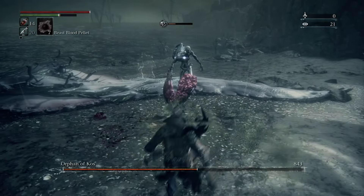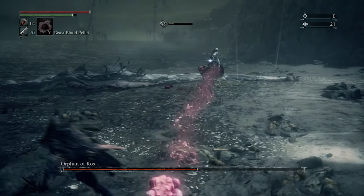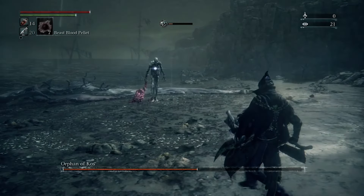The other move is when he has his distance — he's going to throw a little red ball at you. If he does this, just wait until it gets pretty close to you and jump left or to the right, and you can avoid it completely. Simple as that.